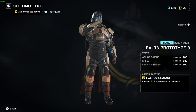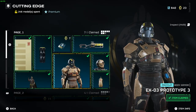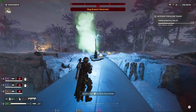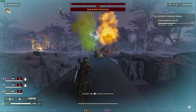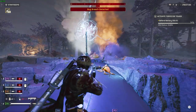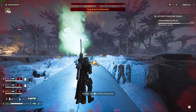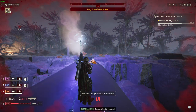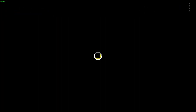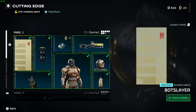If we look at the body armor here, it says Electrical Conduit provides 95% resistance to arc damage. In the middle of a mission, I dropped a Tesla Tower and stood underneath it to see what the damage numbers look like. It would take 5 strikes from the Tesla Tower to kill the player. It's unknown whether the Tesla Tower can get a headshot, but from experimenting it does not seem to be the case.